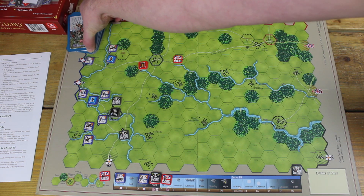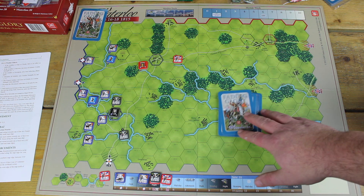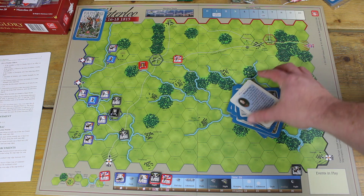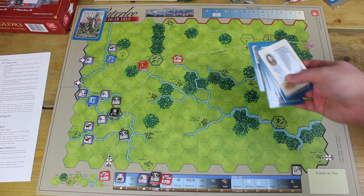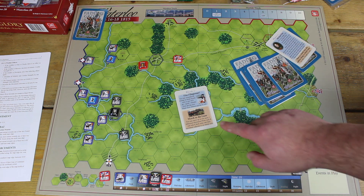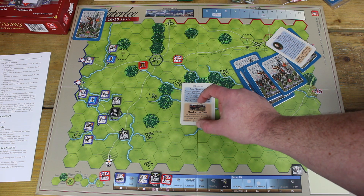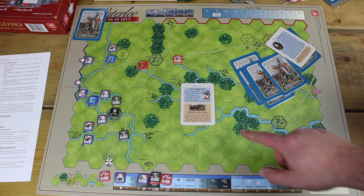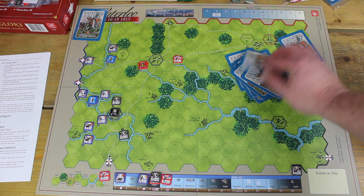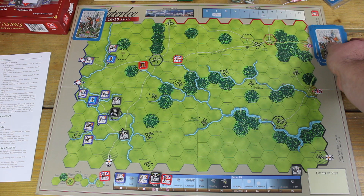Then we've got some cards. Each of the four battles has their own deck — this is the Waterloo deck. It's not a huge number of cards, as you can see. Mine are sleeved. The card will have both the gameplay for the allies and the French. So for example, if the French player is using that card, the French section is at the top and the allied section at the bottom. It's not a card-driven game by any stretch of the imagination — these just add a thematic and gameplay element. We enjoy playing with the cards, definitely, but again, it's not card-driven.